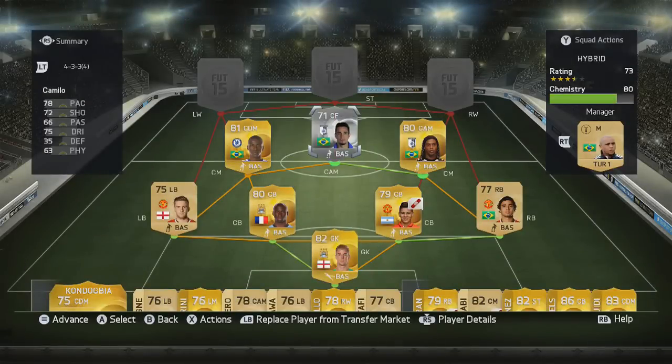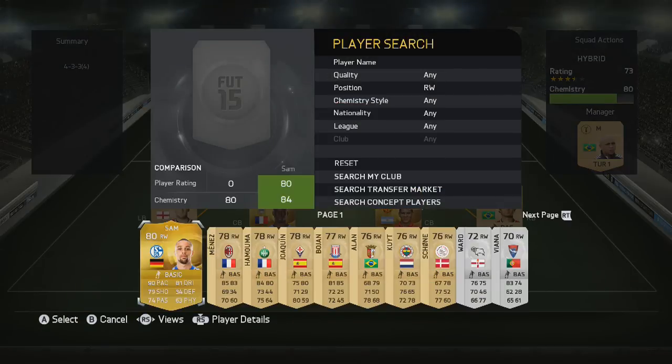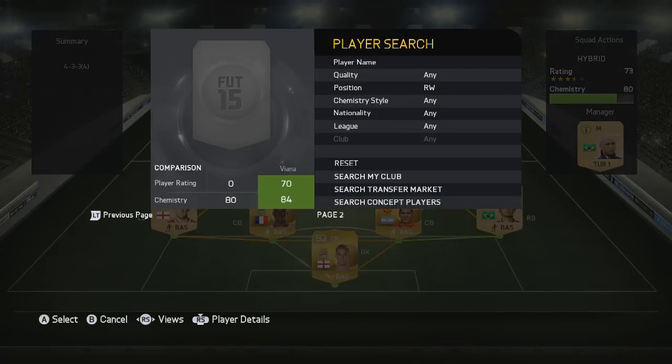Next up we have Camelo — basically the chemistry user, Ronaldinho's link for chemistry this year. He's got that strong link with Ronaldinho of course, and some pretty good stats: five-star skills, 78 pace, 78 dribbling, and 72 shooting.